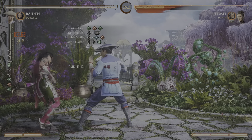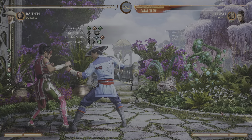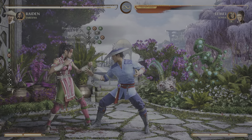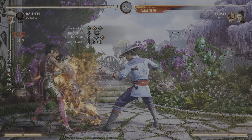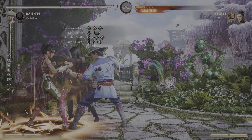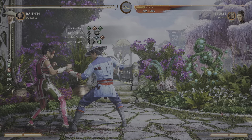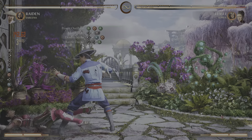Our first move is going to be Power Overload, which should look something like this. After that we're going to incorporate our Cameo's Kia Blades like this. Then after the Kia Blades are done, we're going to repeat that same process — Kia Blades again.